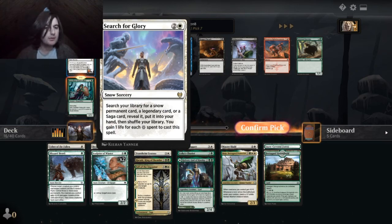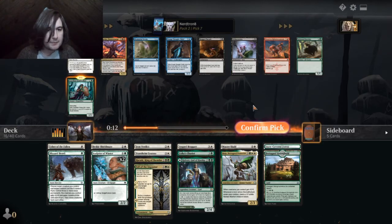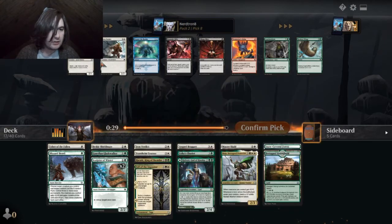Gain one life for each snow spent to cast a spell. This seems awful — I would never play this card. These packs are not looking great.